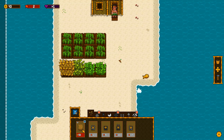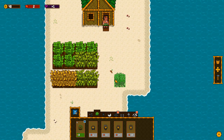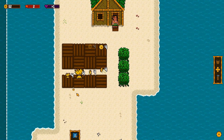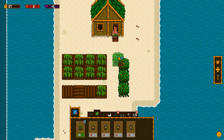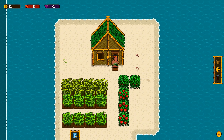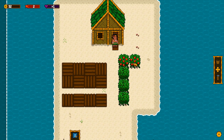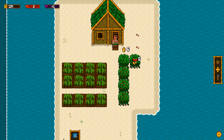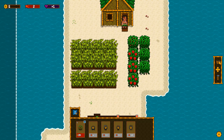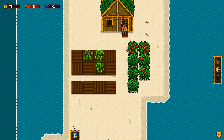It looks like these things get more expensive as we put them down. I guess we'll put down some of these here, leave some space. It looks like your house gets some money automatically. I'm guessing the cocoa bot will automatically collect things for you — at least that's what I'm guessing. We'll find out pretty soon.